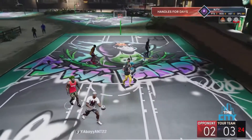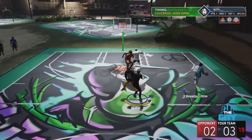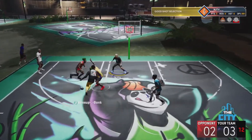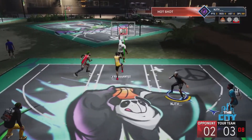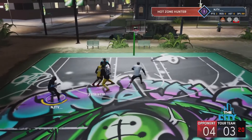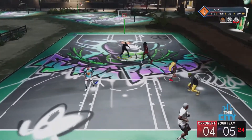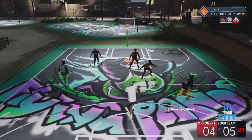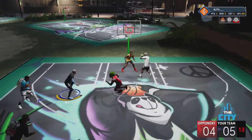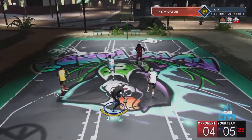Right here I'm gonna tell y'all what the best playmaking badges are and why I use them for my power forward. We have Handles for Days because it allows you to dribble longer and get your shot off — you get tired pretty quickly without it, especially on Hall of Fame. All the rest of them are important too because playmaking badges are the most important ones. You can have all the shooting badges in the world but if you can't get open, that's it.